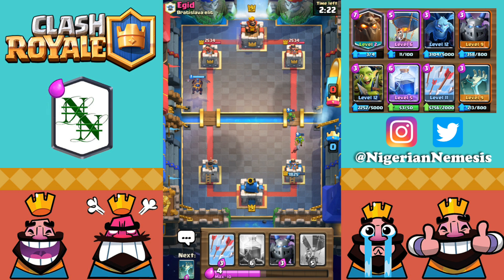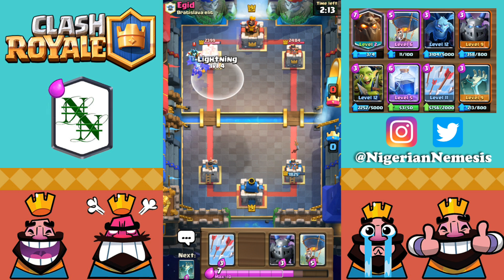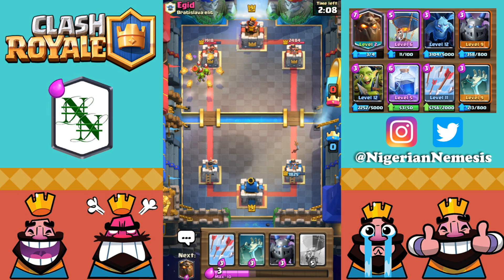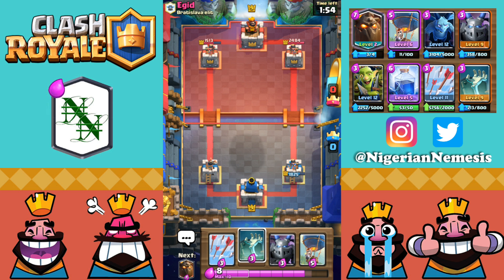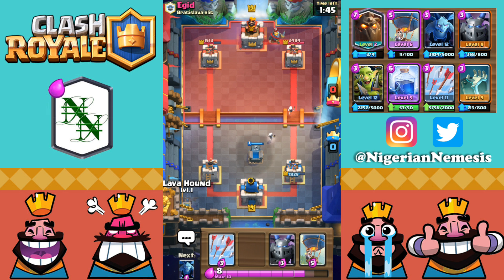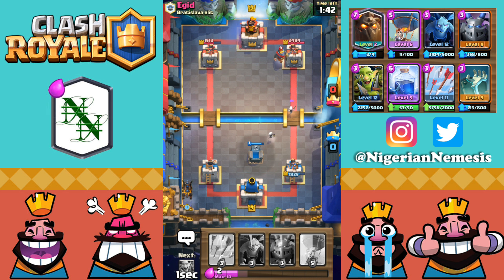Our tower is down to 1825 — he has that e-wiz on the left hand side. We'll lightning the e-wiz just as the lava hound is about to pop so the pups can do some work on his tower. He has goblins going down to distract the pups, but those two pups go back to the tower and we take it down to 1513 — I'll take that trade any day. With this deck I love playing graveyard because lava hound is a three-crown deck — you can easily take a tower whenever you want as long as they don't have tornado and executioner.